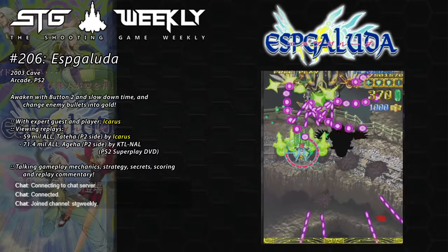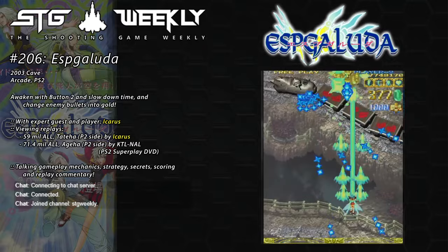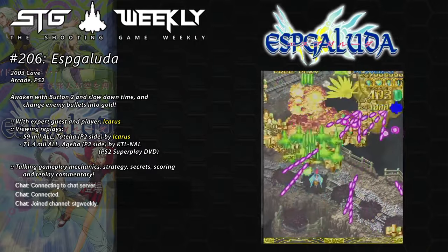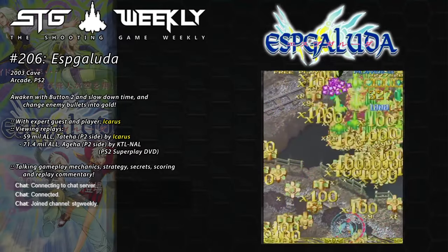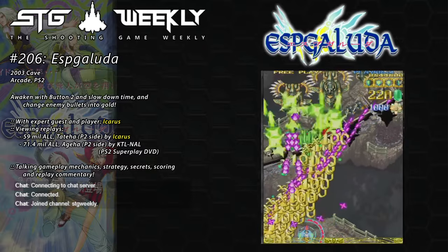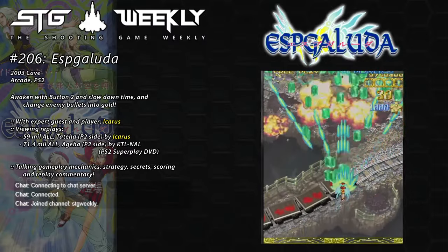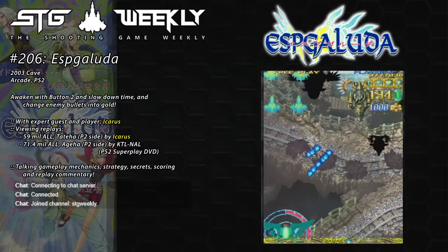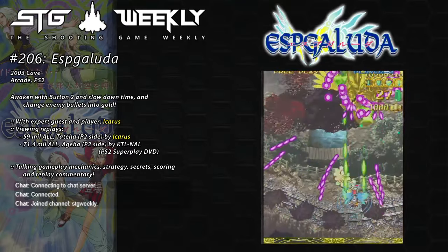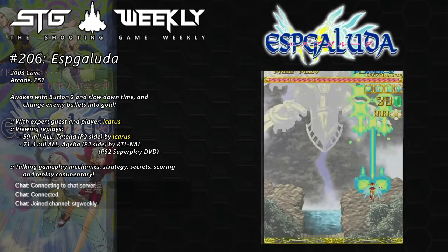It's quite easy to pick up. The basic mechanic with Kakusei slows bullets down, so for beginners you can actually use that to slow down whole sections of the stage and make it easier. But for scoring, it's quite involving, because there are a lot of mechanics that intertwine - not just the Kakusei system, but also Kakusei Over Mode, which is the rank system. When I first started playing, I started playing as Agaha, the male character, but found he's actually quite difficult to play for score. So I went with Tatiha instead and found she's way more consistent.